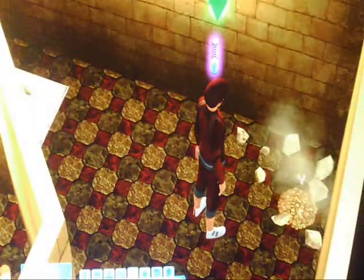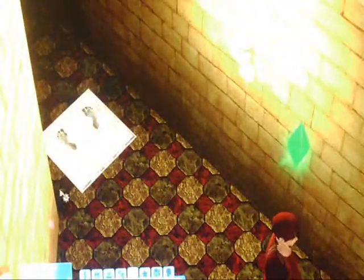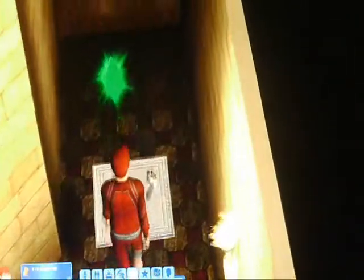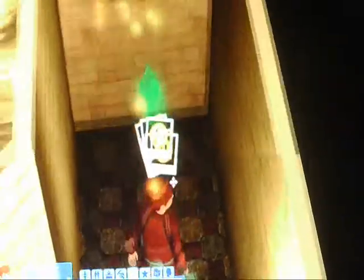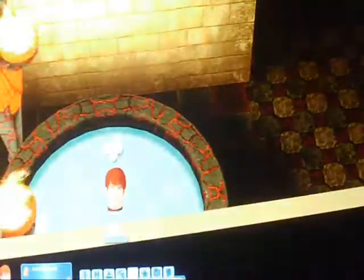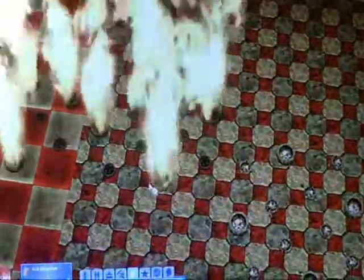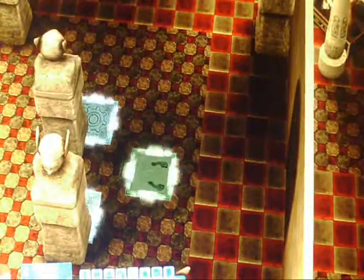He needs to collect the coins, then he needs to stand on this because I don't know what it's going to do. Oh, it just opens this. Now he needs to explore this because it brings us over here. And this is where he went on fire. So thank God we're done in this room, because I really don't want him to go on fire and die.